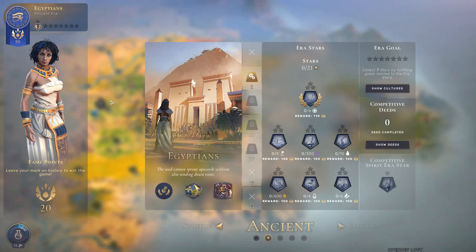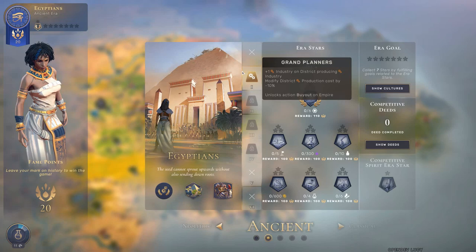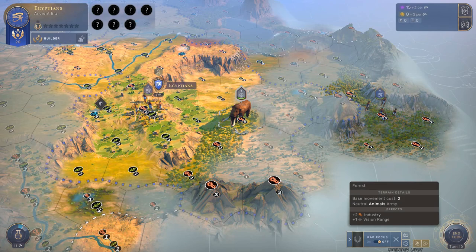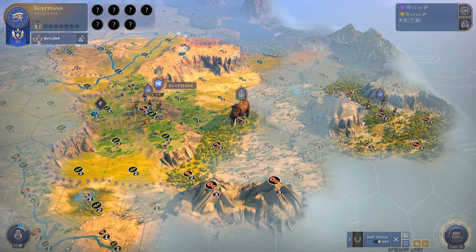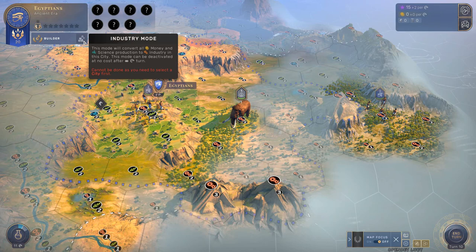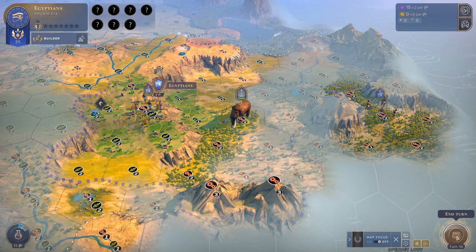Currently we have four eras, or five counting the neolithic — it seems two more are coming in the full game. As a builder-focused empire, we also have a special ability: we can put cities into industry mode, converting all gold and science into industry so we can build things much faster, at the cost of gold and science output.